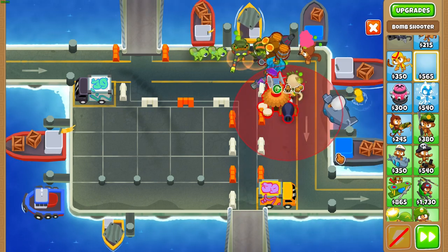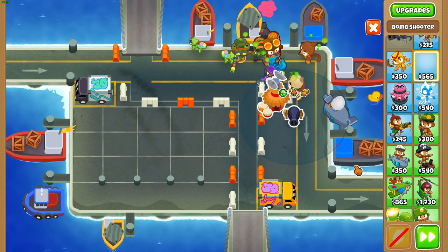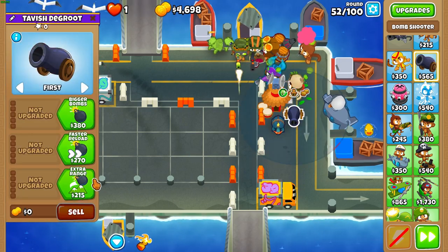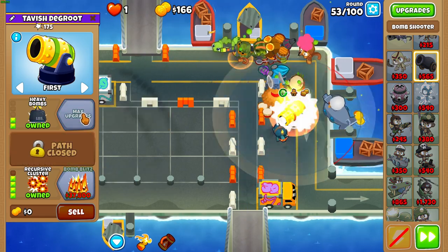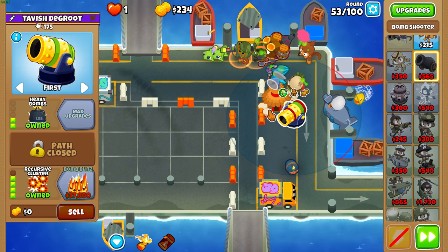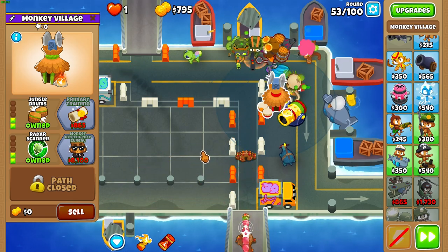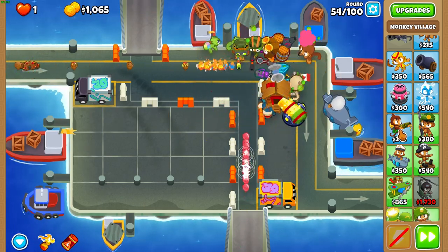After that, get a bomb shooter and place it as high as you can below the village — just to the right there is about as high as it can possibly go. Then upgrade it to a 2-0-4 Recursive Cluster. One of the best towers in the game — this thing is busted. Once you have your Recursive Cluster, get Primary Mentoring for some extra pierce and range.